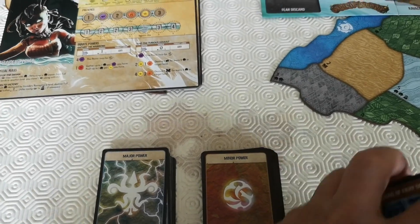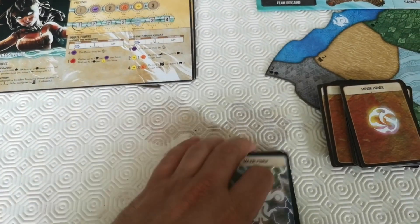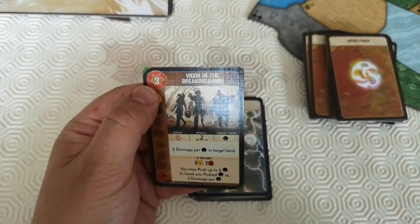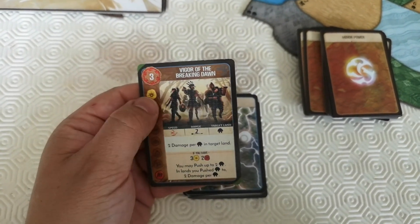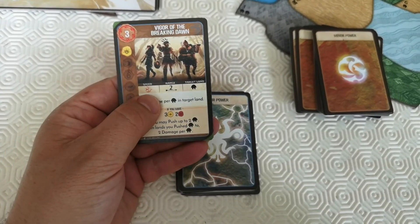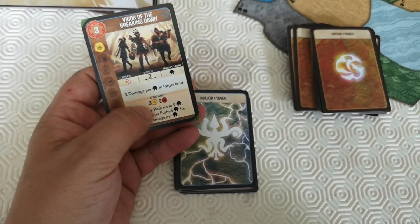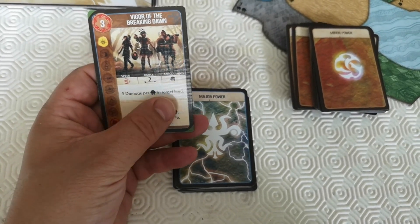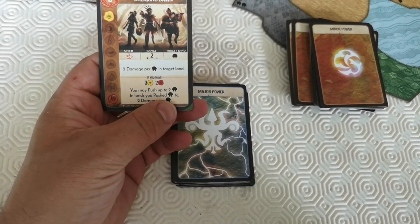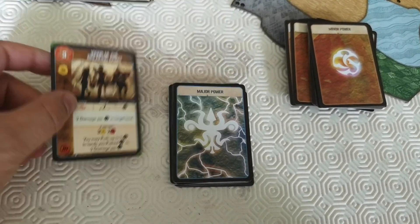You've also got your major powers. 'Vigor of Breaking Dawn' costs three energy, gives you sun and strike symbols. Speed is good, range of two. Target any land with a Dahan in it: two damage per Dahan in the target land. And if you have the right symbols, you may push up to two Dahan — and in lands you pushed Dahan to, you get two damage per Dahan.